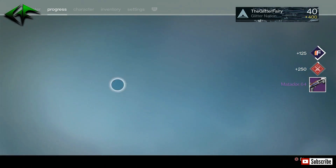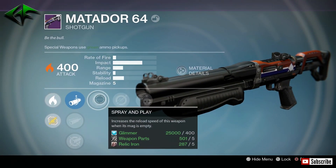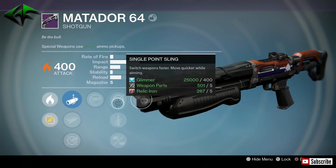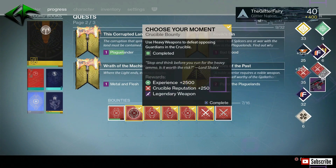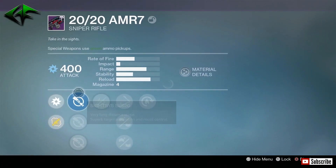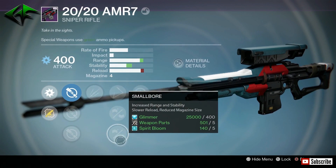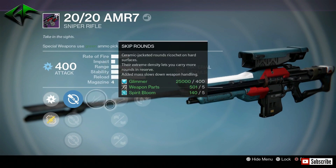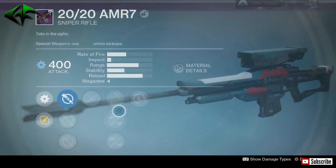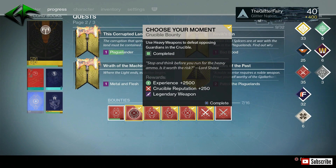Moving on to the next one — we have another Matador. Linear Compensator, Field Choke, and Aggressive Ballistics with Spray and Play — not very good. Single Point Sling, Quick Draw, and Small Bore, with Crowd Control. Definitely not a good roll here. Moving on to the next — we got the 2020 AMR-7. We got Sight Systems, Long View, and Ambush again — no Short Gaze. Unflinching, Skip Rounds, Rifled Barrel, Small Bore, and Hot Swap. Not too bad — Unflinching and Hot Swap definitely help. Not a huge fan of Sniper Rifles anymore, especially with the whole Ammo Nerf. I pretty much stick with my Icebreaker now if I'm going to be using Snipers.